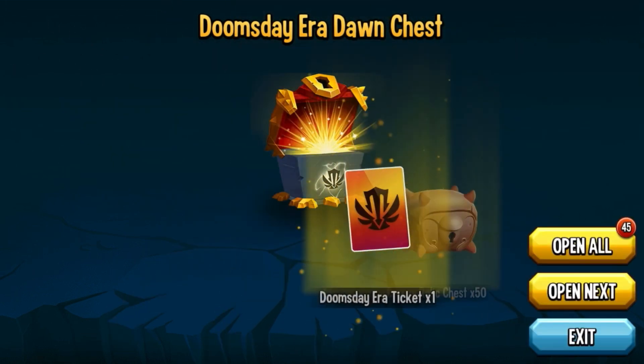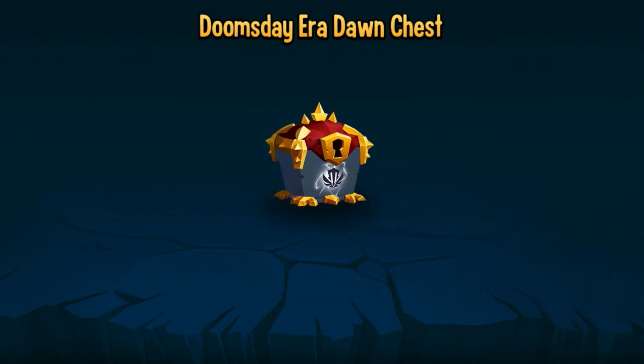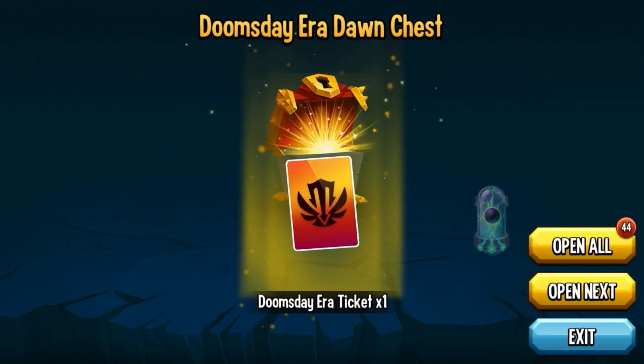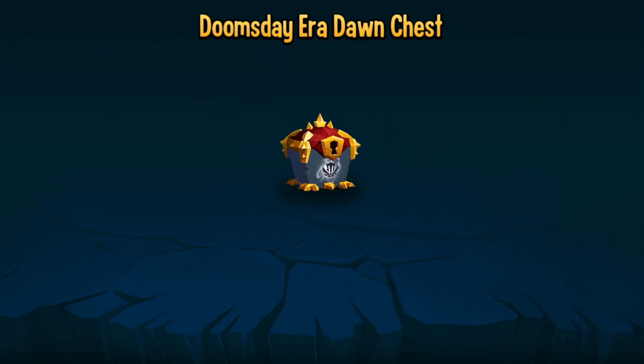Let's open the first one and see what happens. Oh my gosh — 50 Bronx Relic Chests! That is a lot, that's a good one. Next we got Nebula 15 — that's actually not that bad at all.